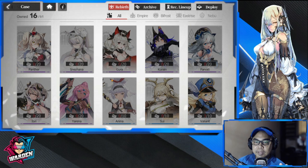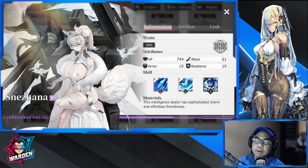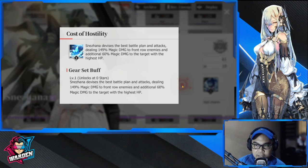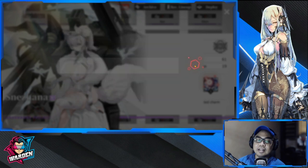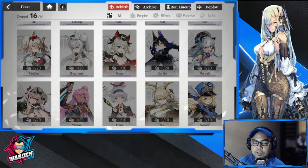Next up for your SR is Snezhana — one of the best SRs you could have in this game. I've used her up until now and I'm nearing the end game, and she does fantastic work. She deals magic damage, tons of damage for the front row, with additional magic damage to the target with the highest HP: 149 plus 60, roughly around 200 plus. When an ally is controlled, she gains damage plus 20, so a lot of damage for her kit.